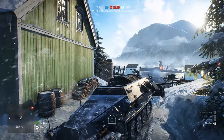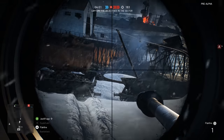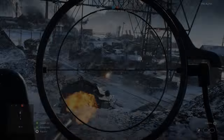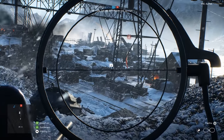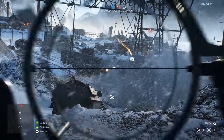All of the tanks and the Hanomag Halftrack in Battlefield V are capable of towing stationary weapons like the Pak 40 anti-tank gun and the Flak 38 AA gun. This allows players more control over the battlefield, rewarding players who smartly place these defensive weapons. What's more, you can fire these stationary weapons while they're being towed.